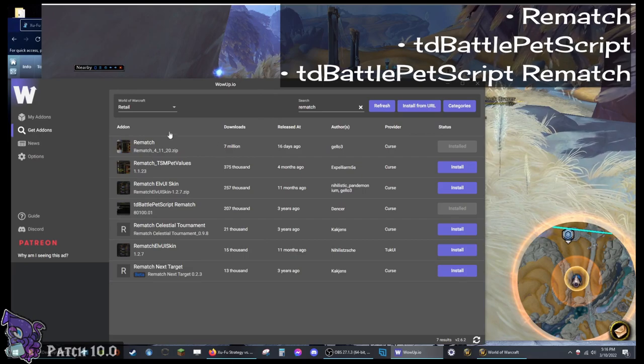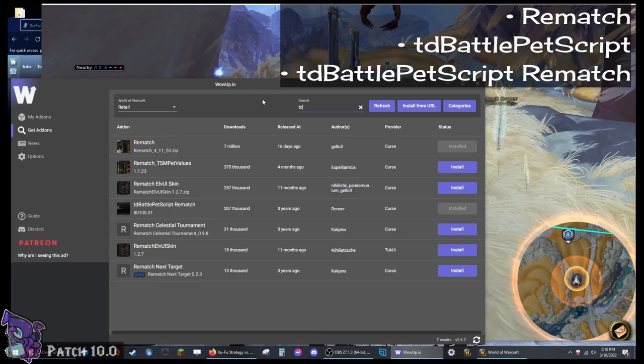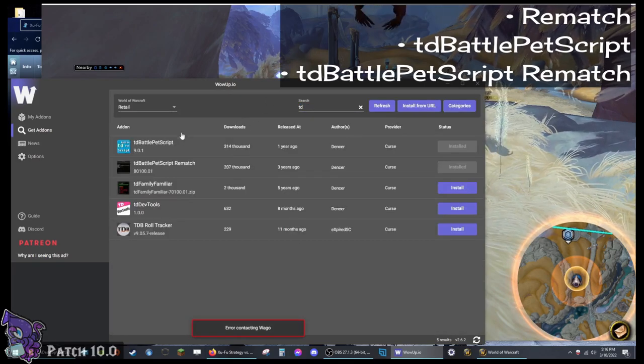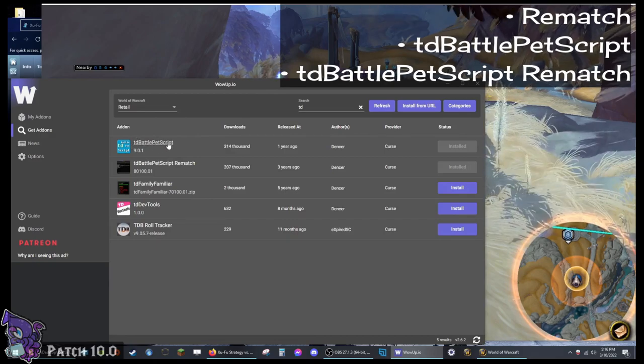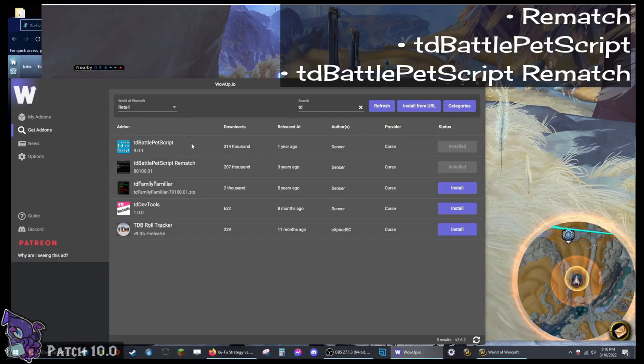Rematch will help you with your pets — it remembers your teams and you can set up scripts, which is the next part. Also type in TD and you should be able to find TD Battle Pet Script, and the third add-on is TD Battle Pet Script Rematch. You want both of those — they're all going to be very important.